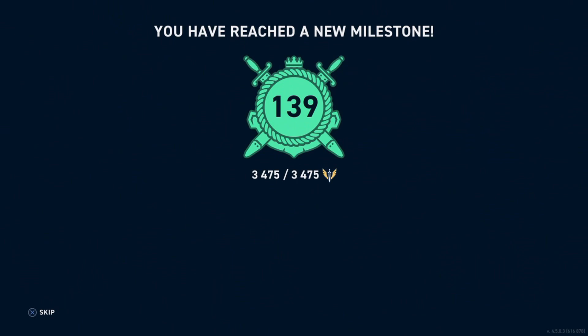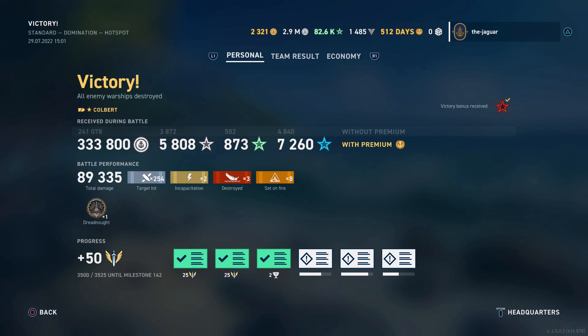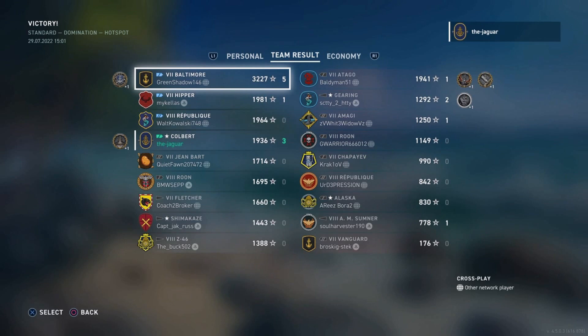The battle ends with 333,000 credits, 89,000 damage, 254 main target hits, three destroyed ships, and eight fires. At a 9% fire chance every three seconds, that really adds up. I earned a Dreadnought medal. On the team result I finished fourth on my team with three destroyed ships. The Baltimore player got 3,000 XP with a Kraken — great game. Notably, the Atago on the red team got 1,941 XP, more than I did — good game on that player too.